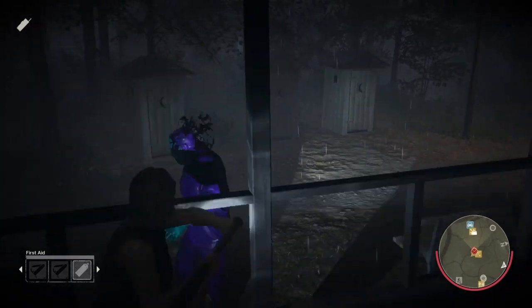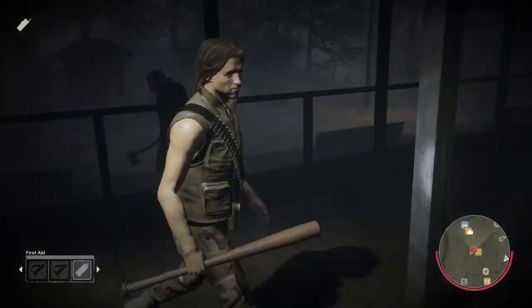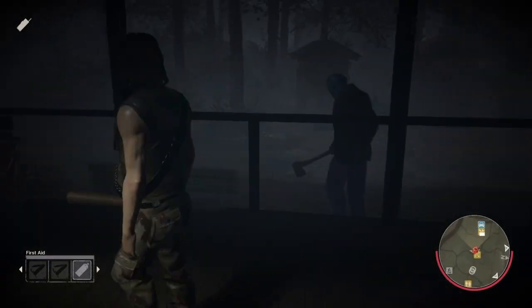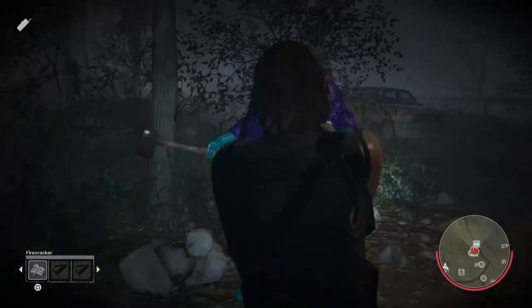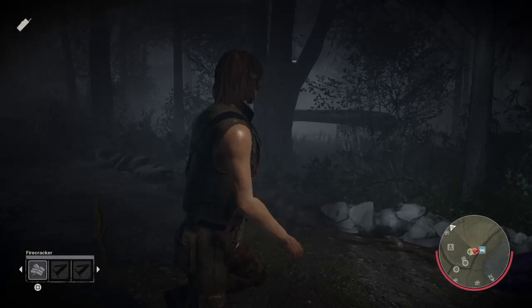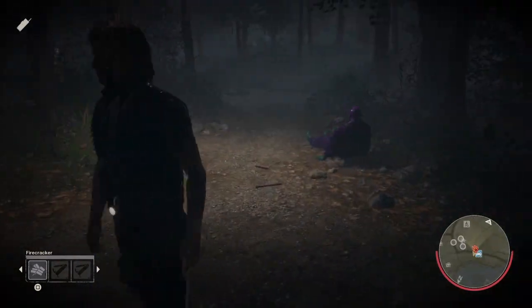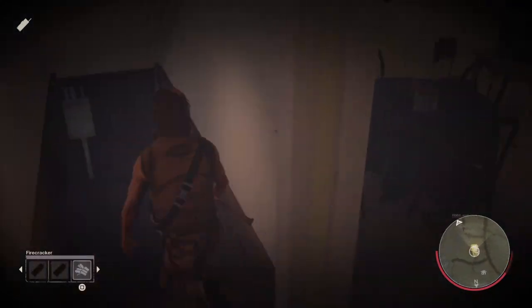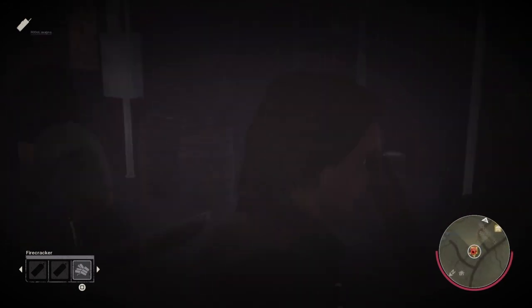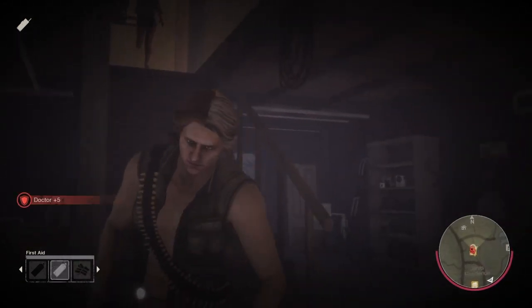This build will grant you up to 10 seconds of stun time each time you hit Jason with the baseball bat. You get up to two swings with the baseball bat, so that's 20 seconds of stun time that Jason has to remain doing nothing. This can allow your team to fix cars, make a phone call to call the cops, and just escape in general. Adam makes an excellent defender character with this build — you're going to be able to stun Jason for a long time and allow your teammates to heal up and escape.